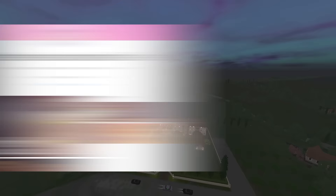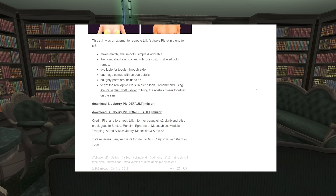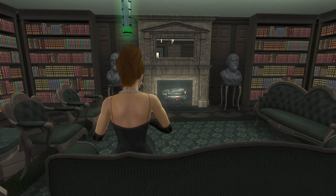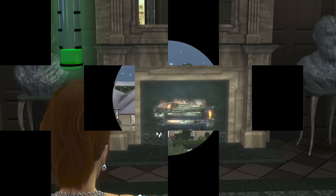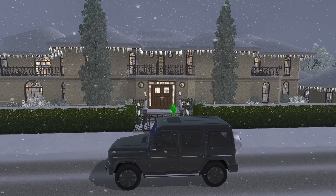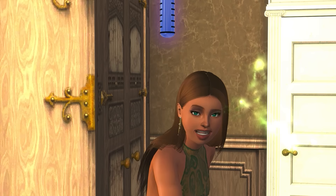Onto the Sims themselves — I use Burnt Waffles' Blueberry Pie skin. It's really good and well-rounded; looks good on every body type. When I first started YouTube, I was using another skin where all the guys had six-pack abs even if they had a belly, and I was like: hold up, you can't all have six packs. Where are the dad bods? Justice for dad bods — and justice for mom bods too. Blueberry skin, definitely recommend.